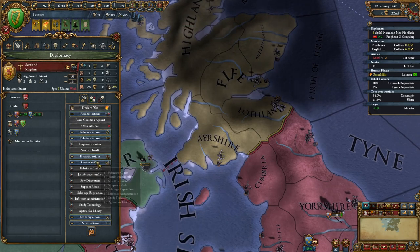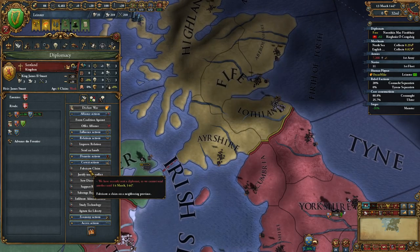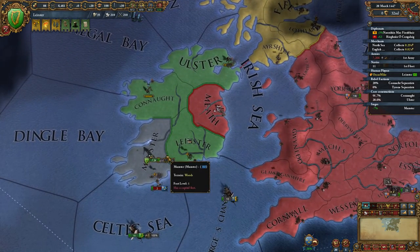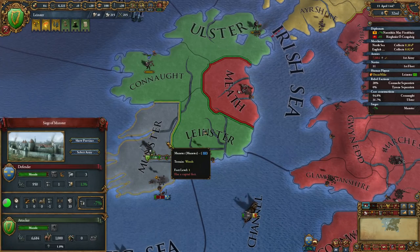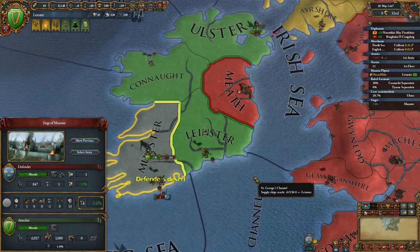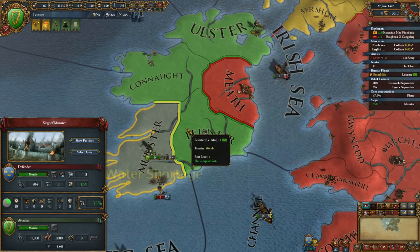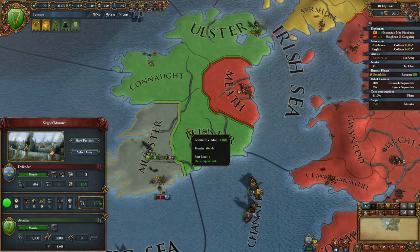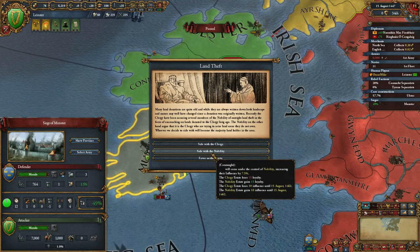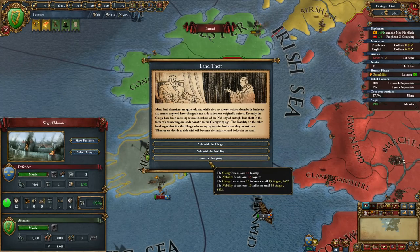Once we've done that we'll have more or less united Ireland. Sometimes England will ally either Connacht, Ulster, or Monster - in which case all you've got to do is restart. I feel like 90% of the questions I get in my videos can be solved with just restarting. You need a reasonable opening in order for this strategy to work. We're fabricating claims on Scotland, ensuring that the first claim we fabricate is Ayrshire - not the Highlands - because we are going to be declaring war on Scotland and hoping to fully annex them very early on.